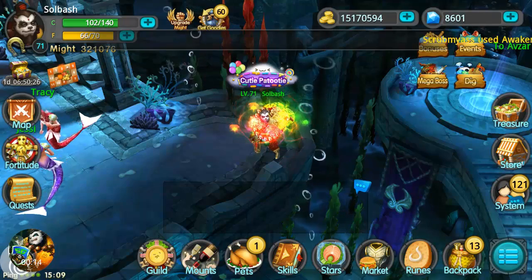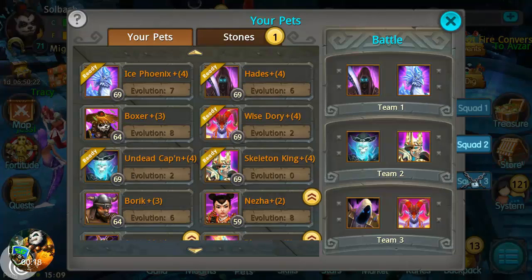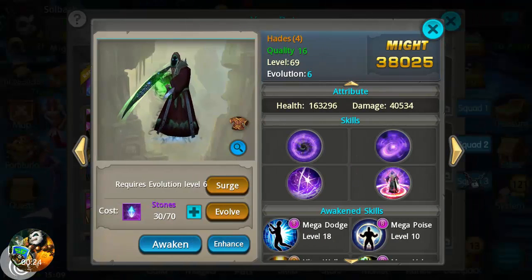What is up guys, it's Soul Bash. Today we're going to look at some pets, and one thing we're going to cover are the pet surges above level 70. These are special surges — they're a lot different than what we've been used to.